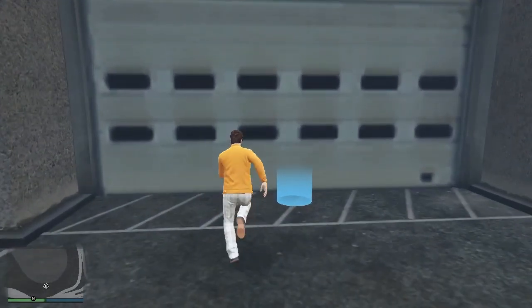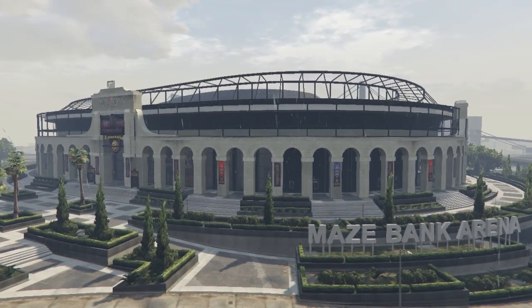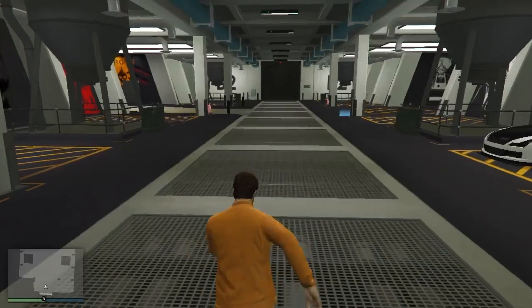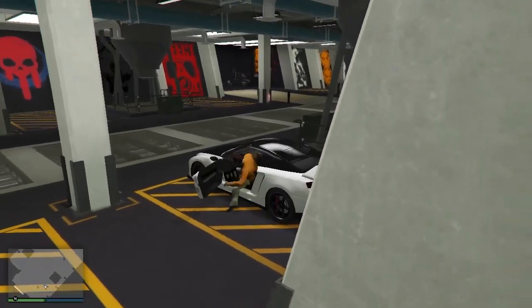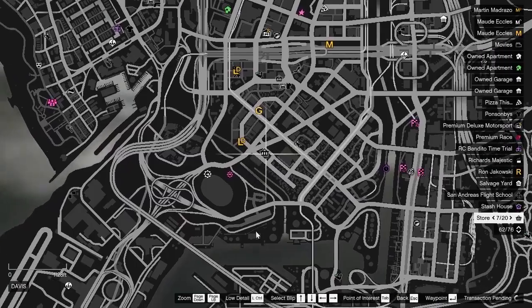Once you get near the garage, exit the NPC vehicle and enter your garage. Now you have to get into your dupe vehicle and get out of your garage with this vehicle. Once you're out, open your map and go to any store.